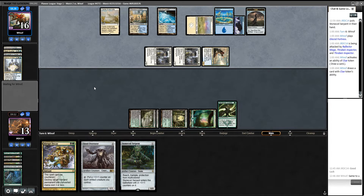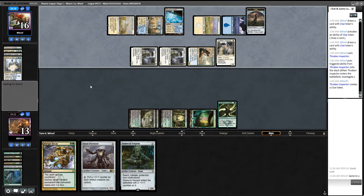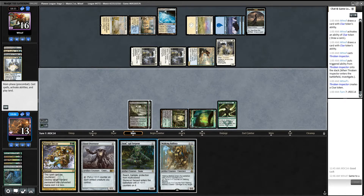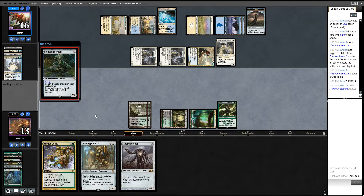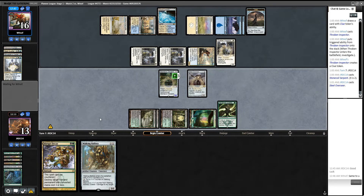Draw a card. Draw a card. Third threat — Inspector. Stone Coil Serpent coming in as a 3-3. Let's get this — Syncopate? Rejected, which is going to piss me off. Alright, Steel Overseer rejected — no, just resolves! Okay, that's surprising.